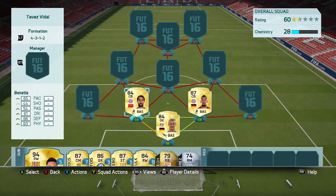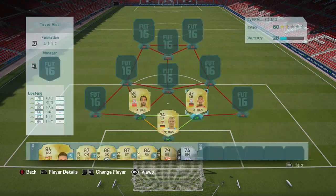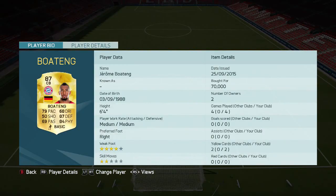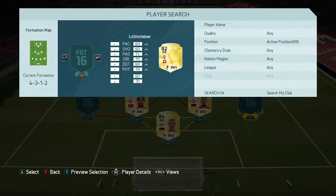Two centre backs: we've got Benatia, who has had a pace decrease this year but still looks absolutely incredible with that 86 defence and 83 physical — I bought him for 10k. Boateng on the other side goes for about 80k, I got a little bit of a steal, but his card looks ridiculous: 87 defending, 6 foot 4 — yes please.